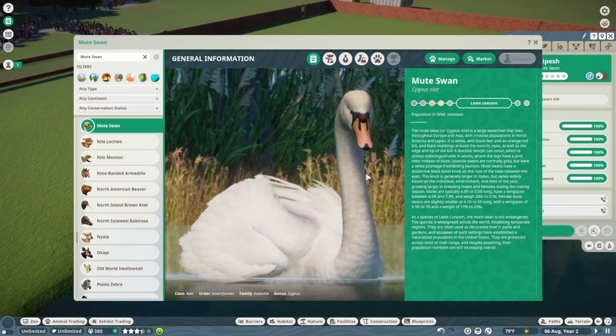Mute Swans have a distinctive black basal knob on the root of the beak, generally larger in males and growing larger during the mating season. Males are typically four and a half to five and a half feet long, with a wingspan of six and a half to almost eight feet, and weigh around 20–31 pounds. Female Mute Swans are slightly smaller — around four to five feet long with a wingspan of six to seven feet, weighing around 17–23 pounds.